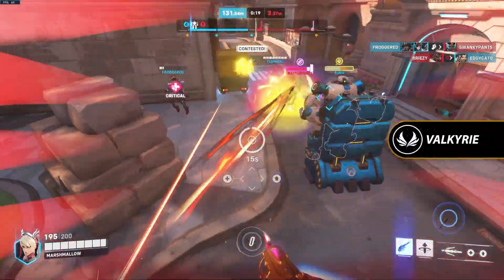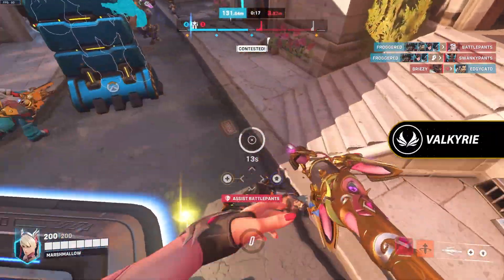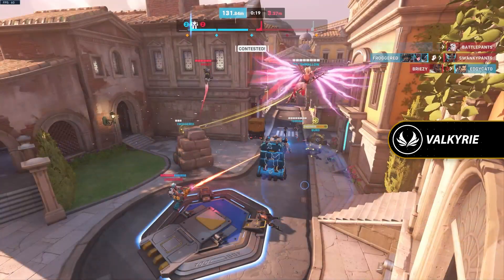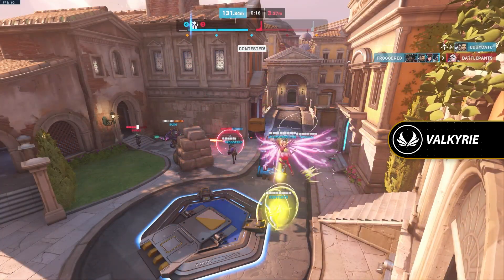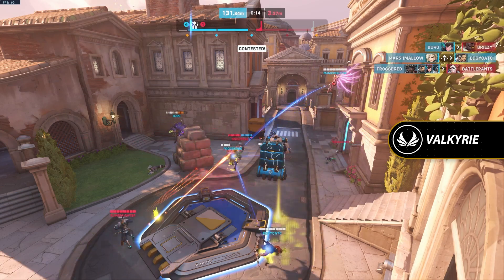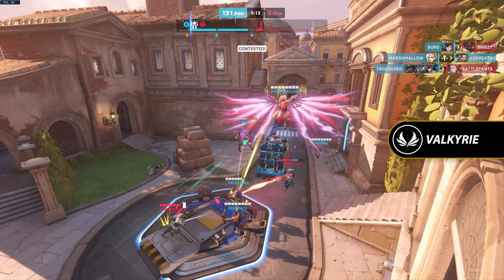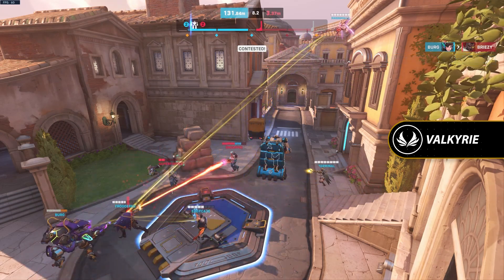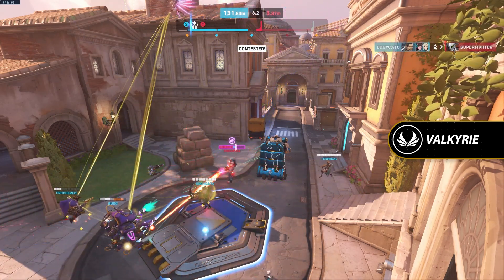Mercy's ultimate is Valkyrie. Fly in any direction and her abilities will be enhanced for the duration of this ultimate. You can hold jump or crouch to move up or down in mid-air respectively. The Regeneration passive will no longer be interrupted by damage. The beams from the Caduceus Staff will deal increased healing and branch out from their target to affect multiple allies in range, and the Caduceus Blaster will have unlimited ammo.